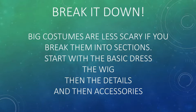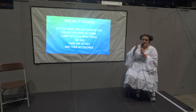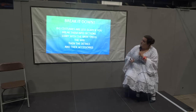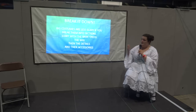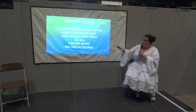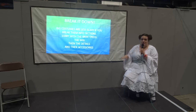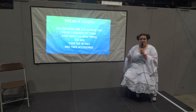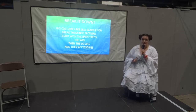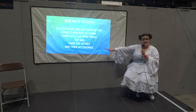Once you've picked your design and your character, the next step is to break it down. I usually do this in a notebook or on a computer with a Google document, and you break it down, because it's less scary if you break it into bits and you know what you're doing for each stage. Start with the basic dress, then look for your wig, then go back into your dress and do your detail work. Because if anything happens and you've got those two pieces, it's possible to wear things without the detail work for a convention. Once you get past your basic dress and wig, then into your details and accessories, which are actually important for bringing things together.